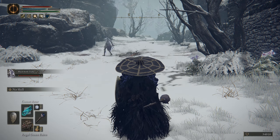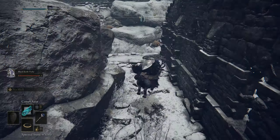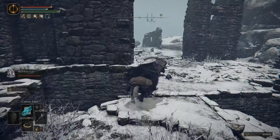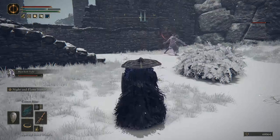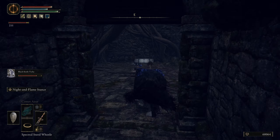I thought this guy was a boss — I saw the summon sign and pulled him out, but I didn't realize there are like a hundred of them here. It's best to just run past all of these guys. Don't forget to grab the smithing stone bellberry in these runs too. It comes in handy instead of having to search for him.